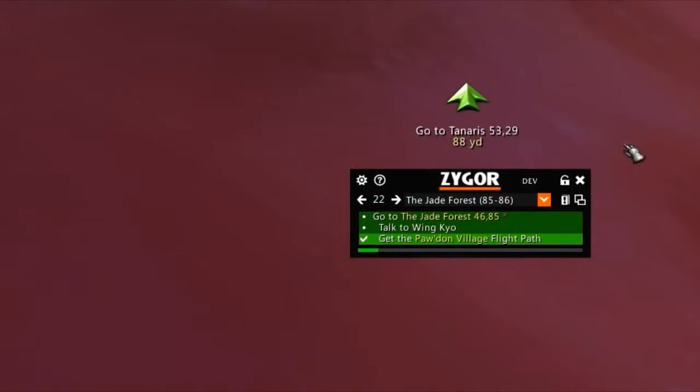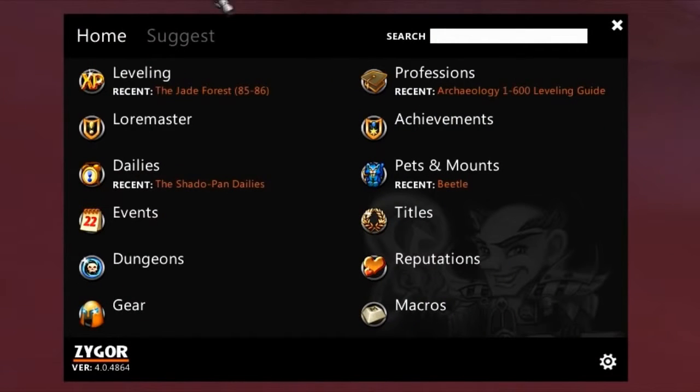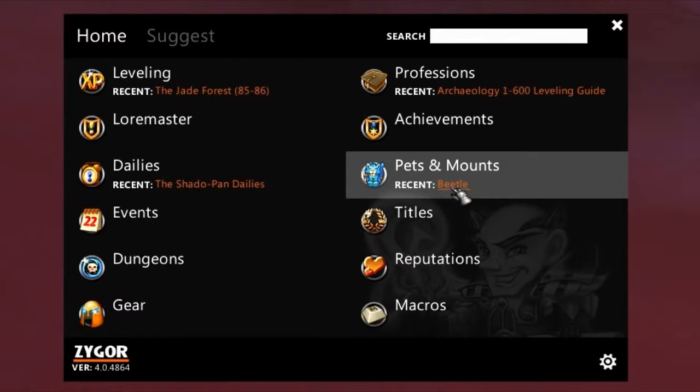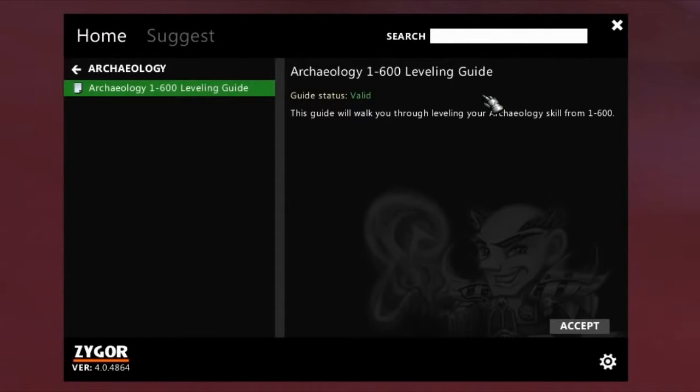Last but not least, we performed a complete overhaul of the guide menu. The home screen will now give you an at-a-glance view of your most recently used guides, allowing you to quickly jump back to where you last left off across multiple guide types.